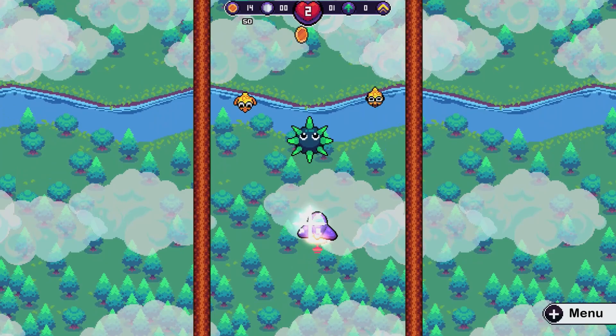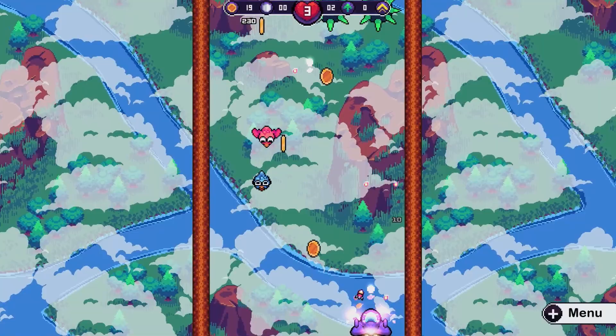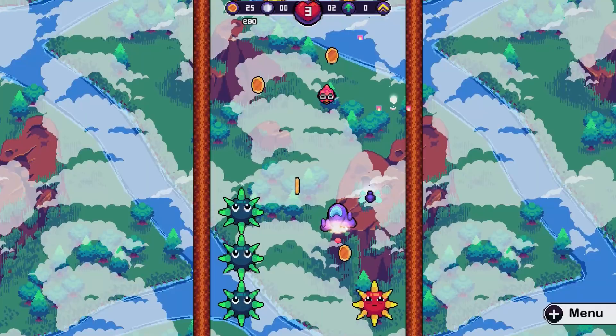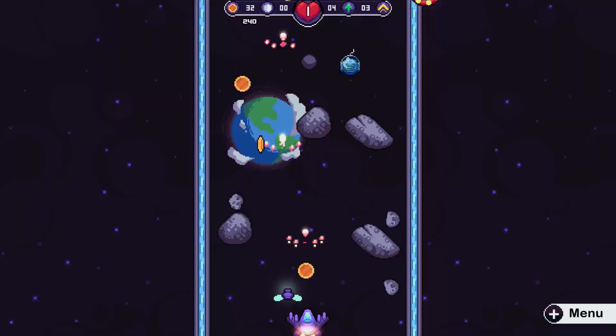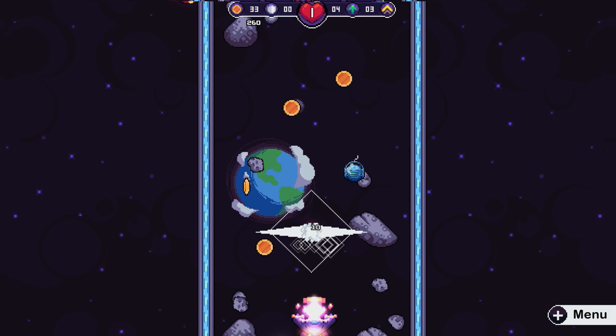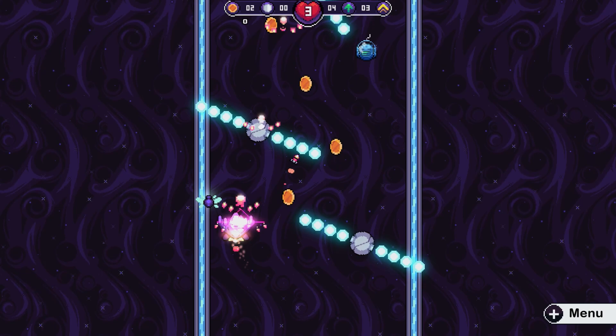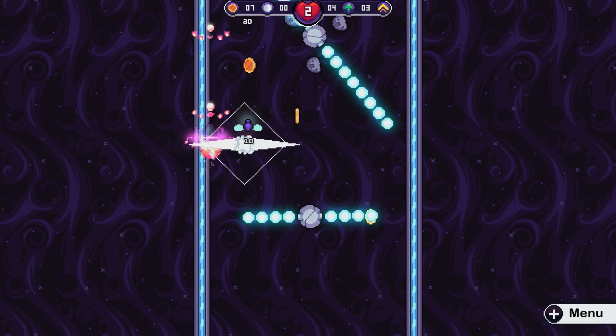Much like its predecessor, Dinning Hall Space Adventures is very deceptive, and despite its cutesy appearance and vibrant colour palette the game is way more challenging than it looks — you should most definitely prepare yourself for a bit of rage with this one. The control scheme consists of moving your ship with either the left analogue or d-pad and firing your weapon with the A button. There are no special abilities, no slowdown mechanics for reducing your ship's speed, and there's only a single weapon type, but despite its simplicity I found it to be just as challenging as some bullet hell shooters out there.